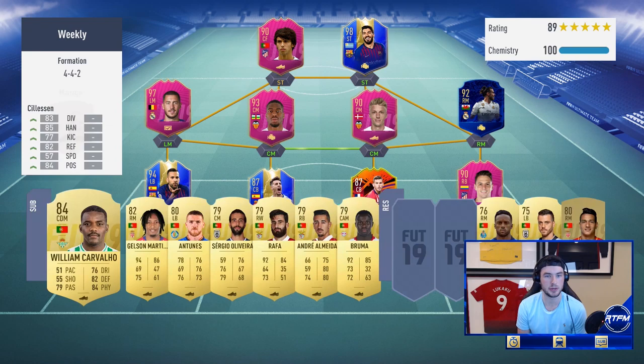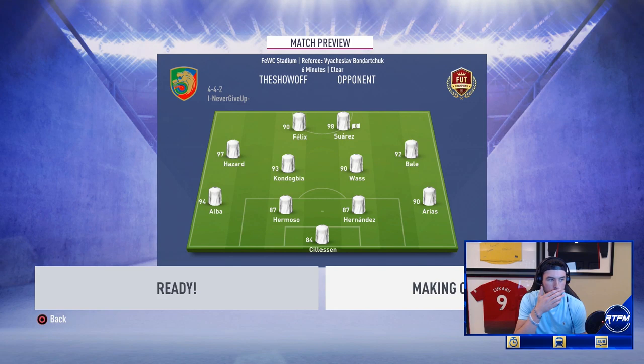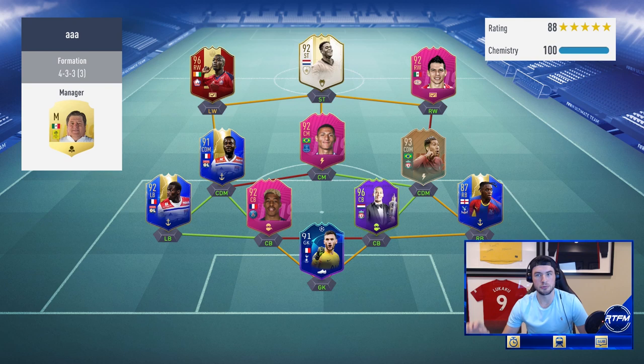I'm not a huge fan of division rivals but it's kind of all we've got in the week. No super subs, none of that. In terms of ELO, we're 2-0 in Fut Champs — so that's the state of the ELO.